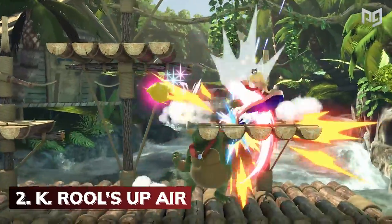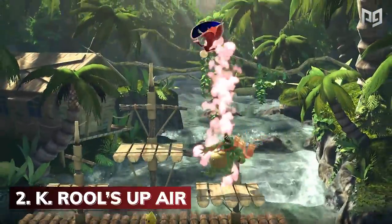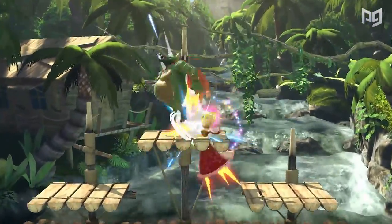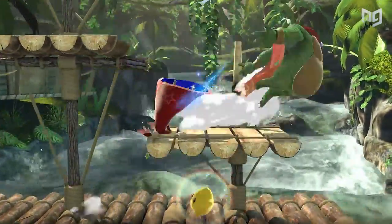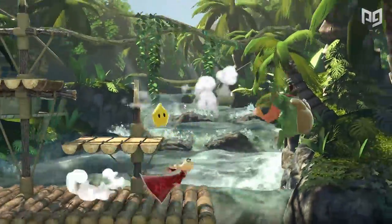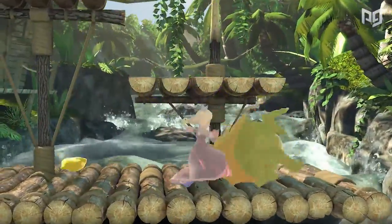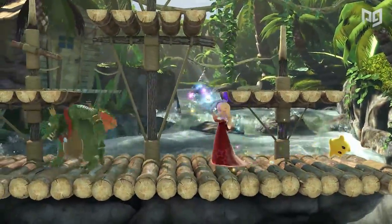Then we have King K. Rool's Up Air. If you look at just his up tail, you'd think K. Rool would have a great juggle game, right? The only thing that could mess it up is if his up air had over a second of end lag and a tight hitbox. And in addition, the crafty crocodile launches himself upwards during the move, making it hard to pressure platforms with. So at the end of the day, while it's difficult to trade with, you can always just choose not to.